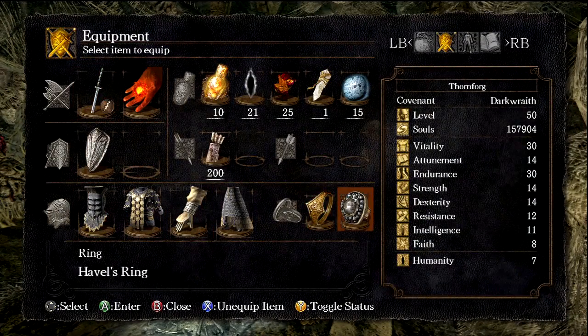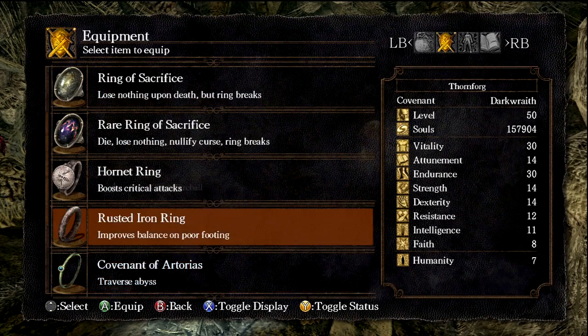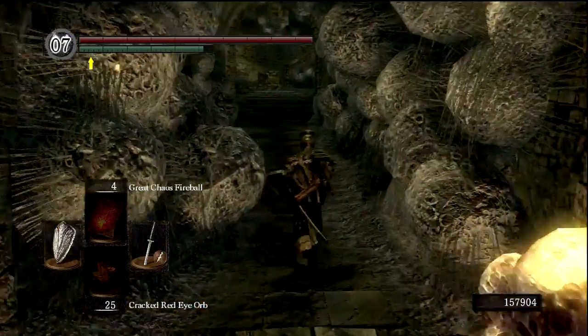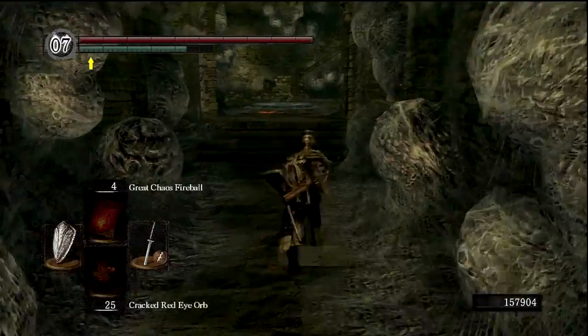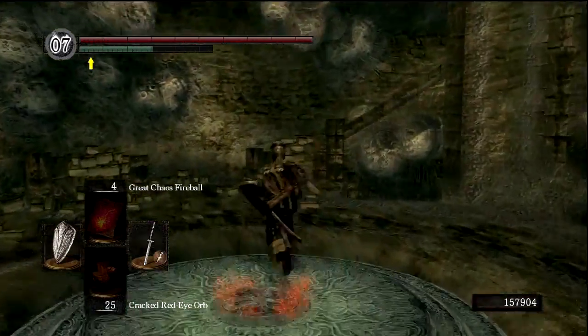Actually, what we're gonna do... Unequip Pavel's ring? I don't like the idea, I don't like the sound of that. What's our equipment burden like? Oh, it's still under 50%. I put on the rusted iron ring. And this is because we are actually gonna head back out to Blight Town, go to an area called the Great Hollow and Ash Lake.